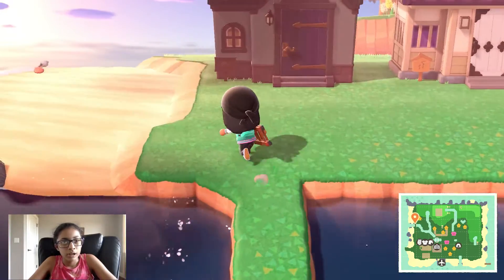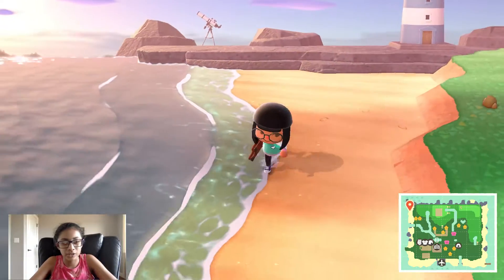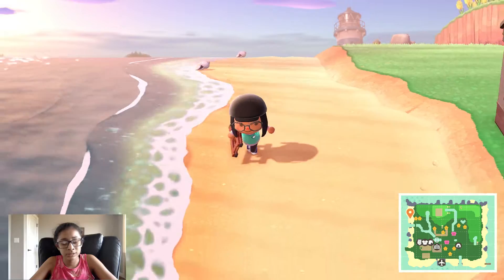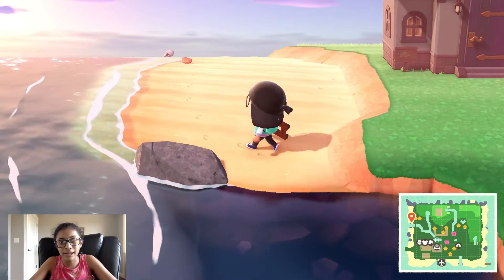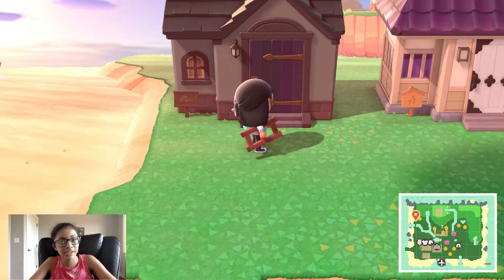Moving along, I have a lighthouse and another telescope. I have a bunch of telescopes lying around my island on the unbreakable rocks so you can see the shooting stars.